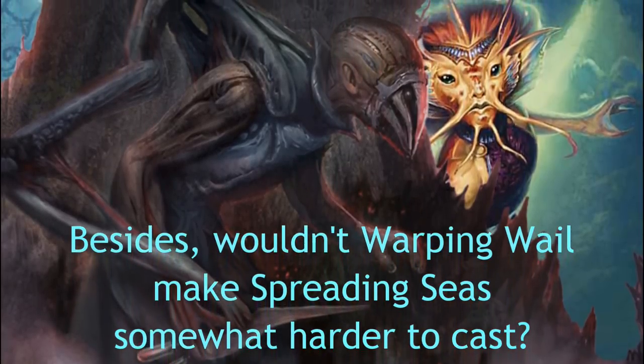I forgot about Cavern of Souls — that's a legitimate colorless source. Spreading Seas doesn't necessarily need to be played on turn two. If you want to massacre your opponent you play it on turn two, but if you just want Island Walk you play it on turn five or six. By then you'd probably get your blue source despite having so many colorless sources. But if you do throw too many colorless sources in the deck, you do turn off your ability to play Spreading Seas on turn two, which is important for Modern Merfolk because Island Walk is incredibly important.